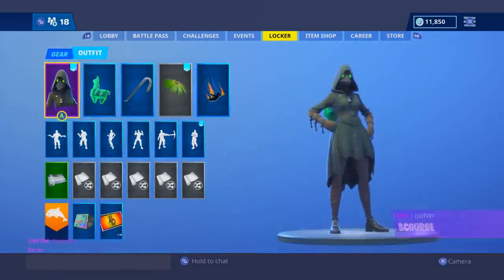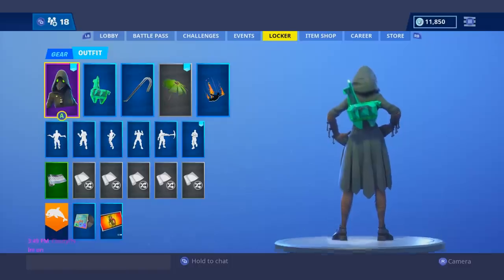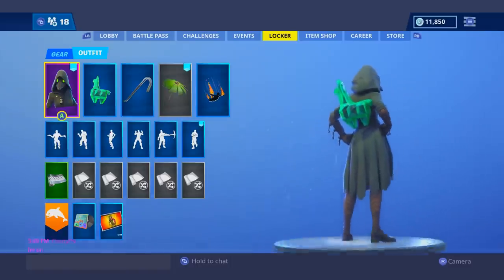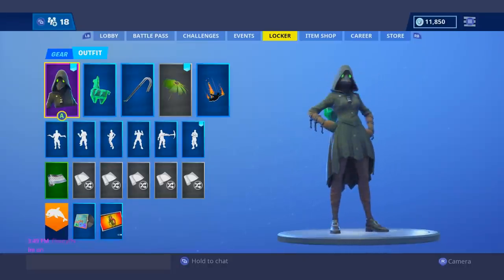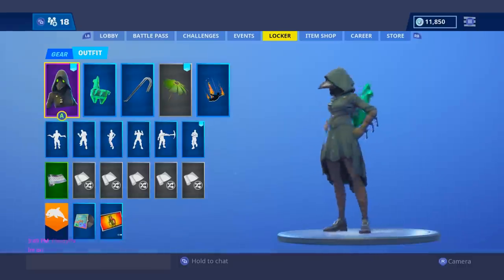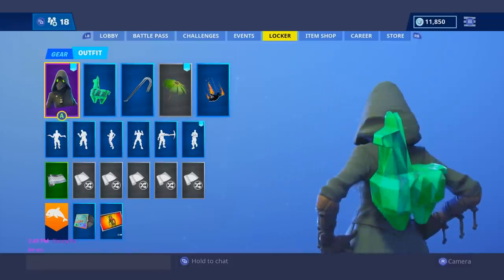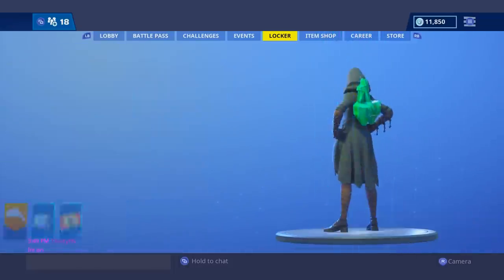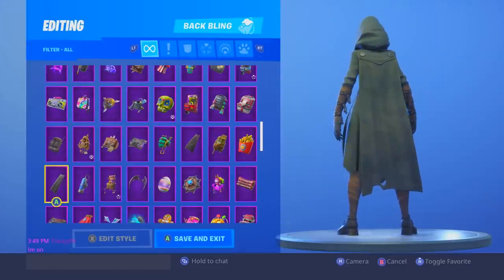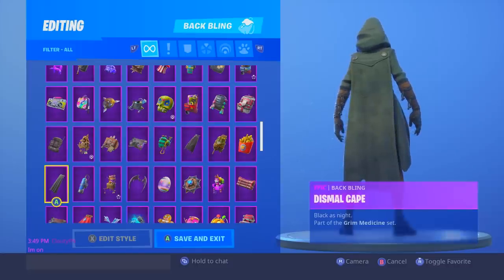Moving on to my number 17 spot, I gave it to the Plague with the green Crystal Llama. I feel like this is a really good combination because she does have a very simple back design, sort of like the Wild Card or the John Wick. She also has those green eyes, even though you can't see them — you know they are there. And her skin color is somewhat green, there's a tint of green even if you guys can't see it. I'll show it off with the Dismal Cape — it's greenish black, mostly black though.